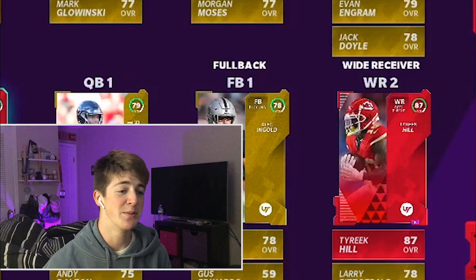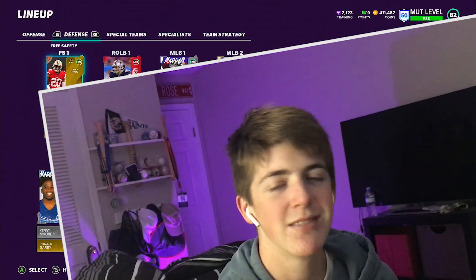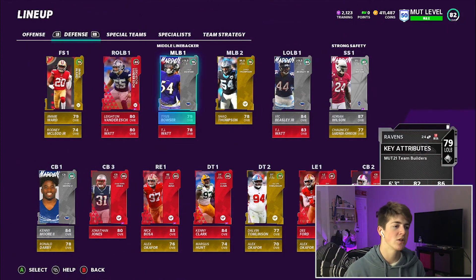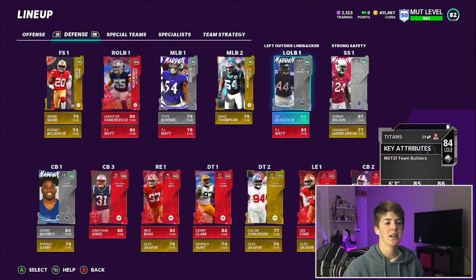Here's the team: Ryan Tannehill, Raheem Mostert, Jerry Jeudy in the slot, Dante Hall, and Tyreek Hill. The offensive weapons are just unmatched — they are ridiculous. Defense we got the gold free safety, and the team is ridiculous. We moved Leighton Vander Esch to right outside linebacker, Tyus Bowser is middle linebacker, Jack Thompson second middle linebacker, and Vic Beasley at left outside in his natural position. Let's hop to the game.